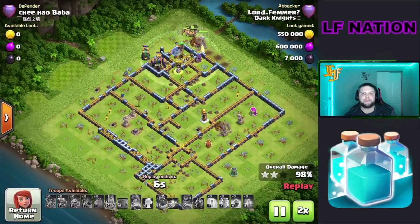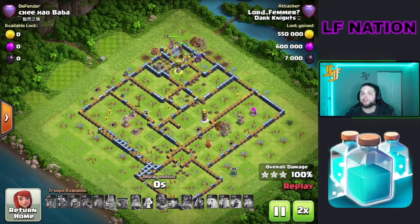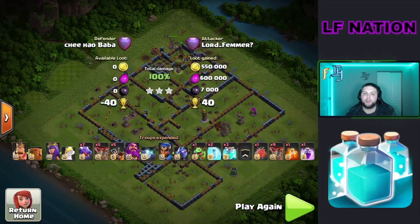On these opposite side town hall teasers, be prepared for a tornado trap — luckily it was on the other side. But we are pushing opposite side of the town hall with this attack, and that's just the way I've had the most success on these teaser bases.